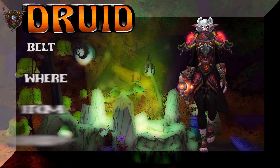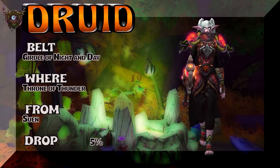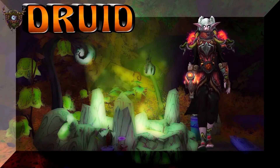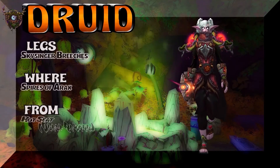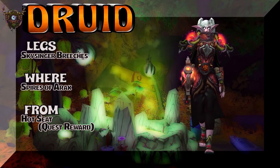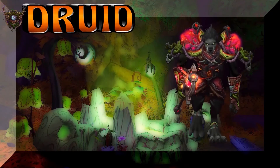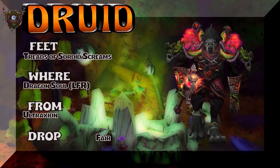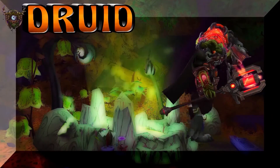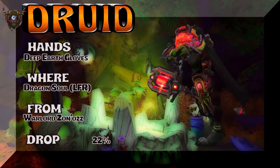Moving on to the belt, which is going to spin us to Mists of Pandaria. Throne of Thunder, Zwen — Girdle of Night and Day, 5% on the drop rate. That's where you can really get that haunted, corrupted Forest Druid look with that tier from Throne of Thunder. You're looking at the Skysinger Breeches, Spires of Arak — quest rewards, super easy to get. Treads of Sorrow and Screams, Dragon Soul LFR. The Hands — Deep Earth Gloves, Dragon Soul LFR, Warlord Zon'ozz.